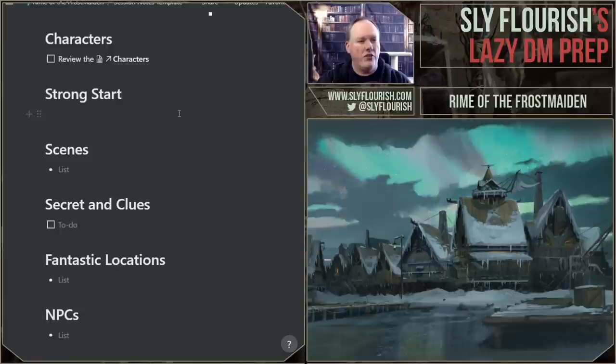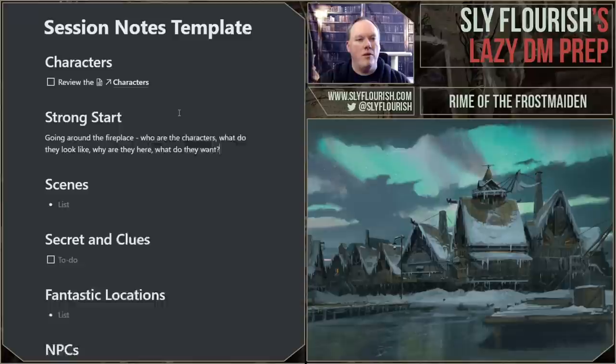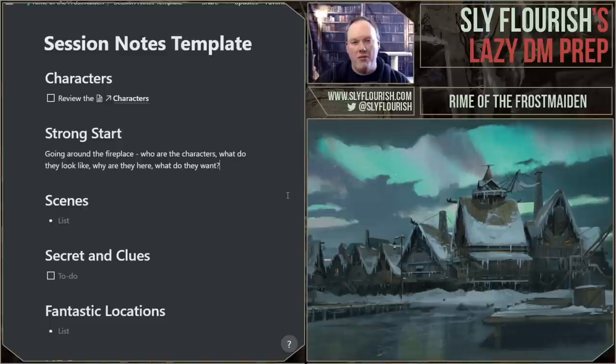Our strong start is going around the fireplace. The icebreaker questions are: Who are the characters? What do they look like? Why are they here in Icewind Dale? And what do they want? These are good ones — who are you, what do you look like, why or how did you get here, and what is your goal? Remember, you want to reinforce that whatever your personal goal is, the overall goal is to help the people of Icewind Dale survive the Endless Night.